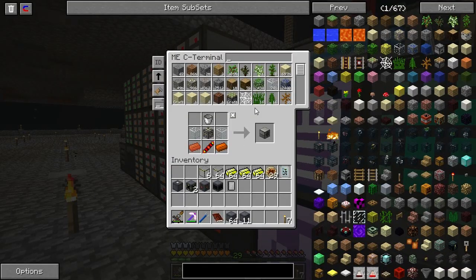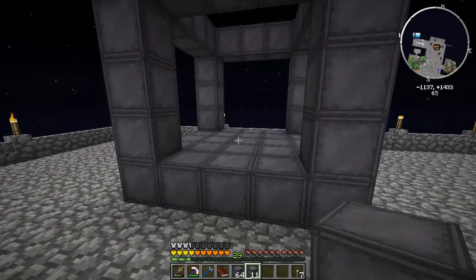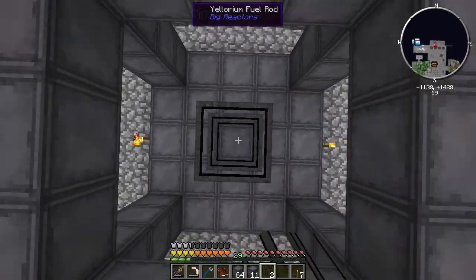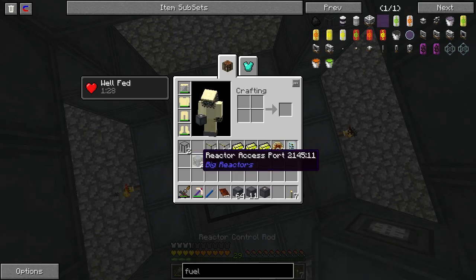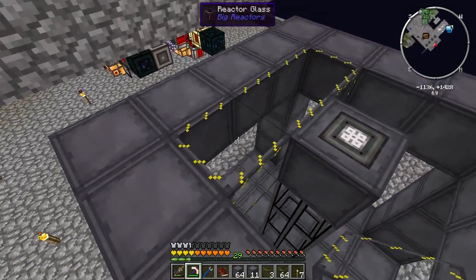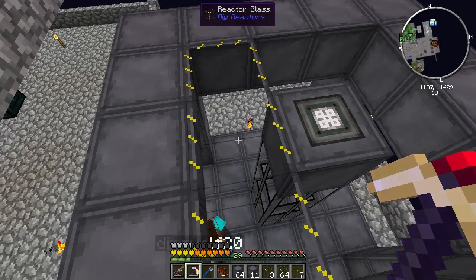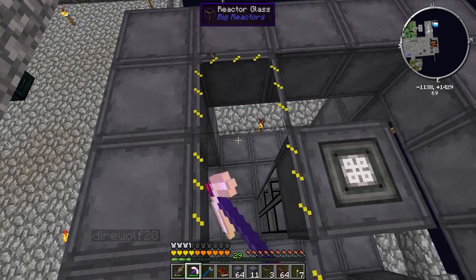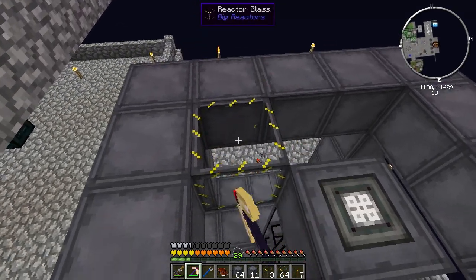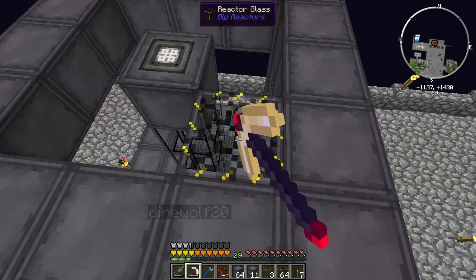Fuel rods — are they blocks that go inside, or are they items? These are blocks, and you'll see shortly how this all works. Did you want to grab me eight buckets of liquid cryotheum? We have 32 buckets, by the way. This is a 3x3 internal reactor here, and the Yelorium fuel rods are actually what hold the fuel inside of them. And then there's a couple more blocks to put down below and build up the walls, because I want to put the liquid in.